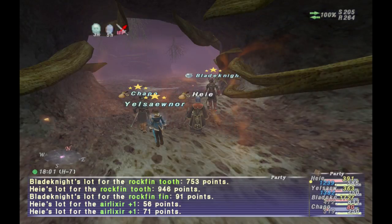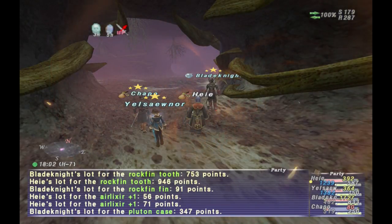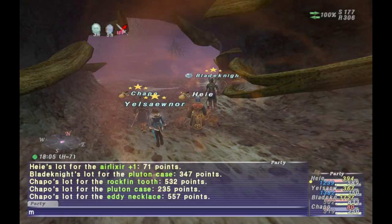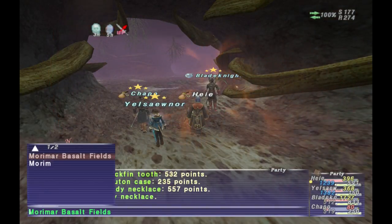The only other thing to note is that he will take additional thunder damage when his water aura is up. So if you have a black mage, scholar, or some nuker doing thunder damage when the water aura is active, it will do a decent amount of damage and is recommended.